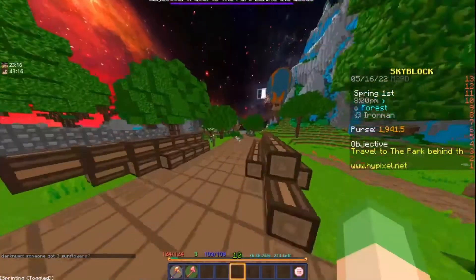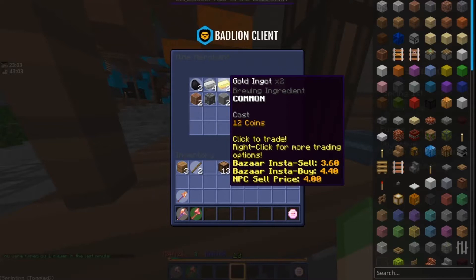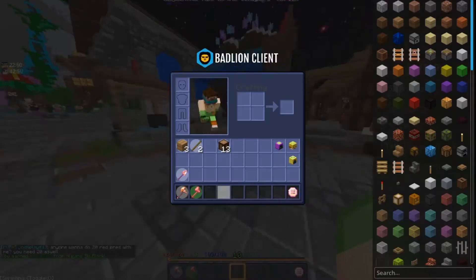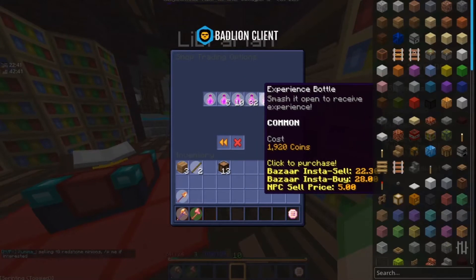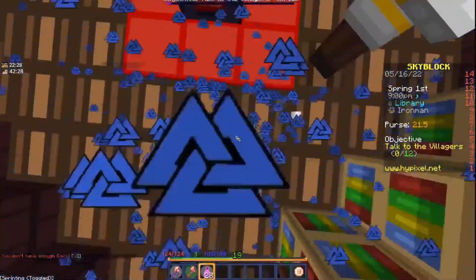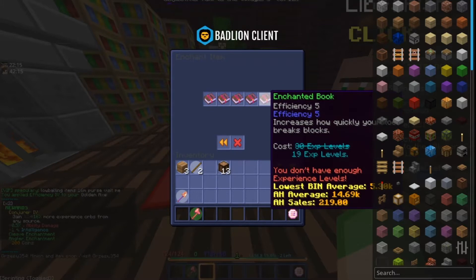To get a golden axe, warp to the hub. You need a little bit of money in your purse and at least two sticks. Come over to the mine merchant and buy some gold ingots. I also crafted a golden shovel for a future minion. I put Efficiency 2 on both tools, then enchanted the golden axe further — Efficiency 4 was available at 19 levels, which is not bad.